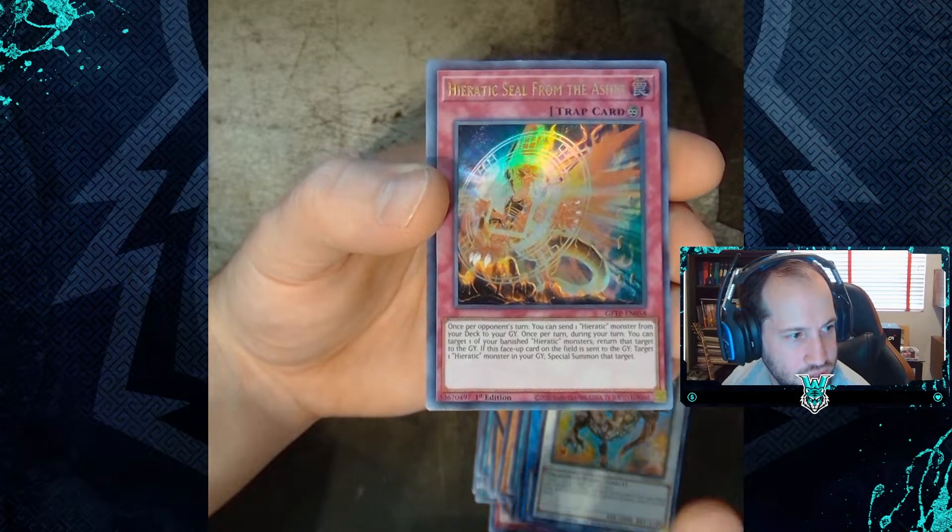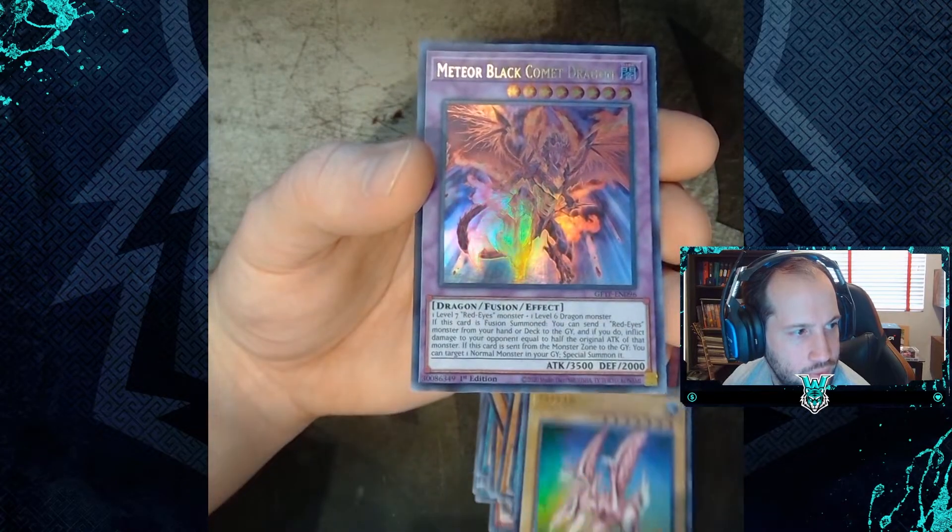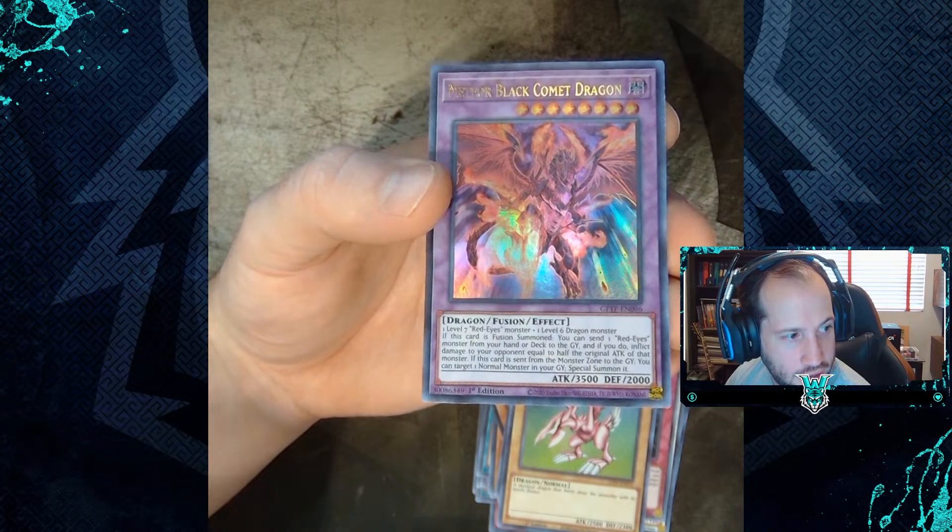Final pulls: Paratic Seal from the Ashes and Meteor Black Comet Dragon.